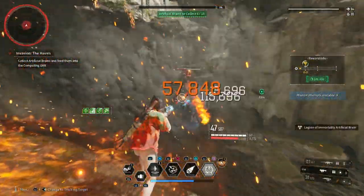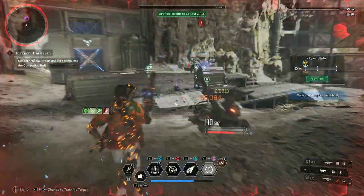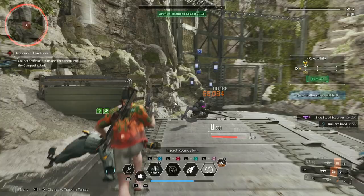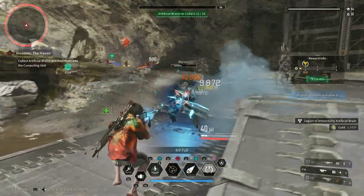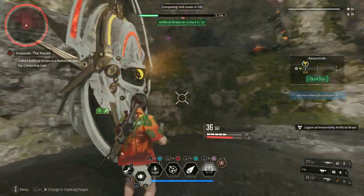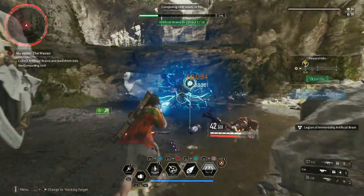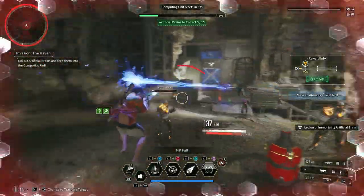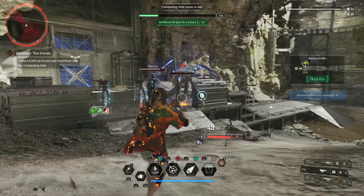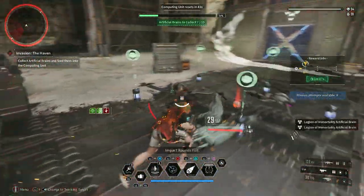You can defeat as many enemies as you like before you make your first deposit and get a bunch extra on the floor to pick up to make it speedier. So if you're not doing as much damage or having a tough time with this section, clear out more enemies up front so you have a lot to pick up on the ground. Just watch out for any enemies with exclamation marks because they can drain the samples from you or mess up your deposit machine if they hit it — be wary of that.